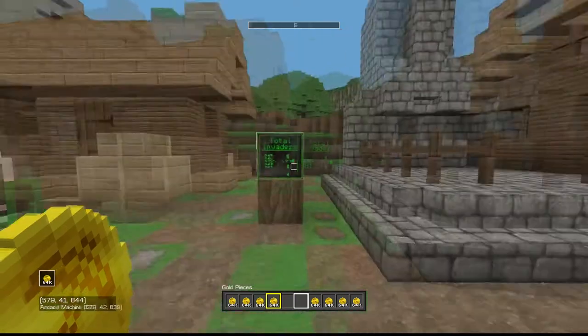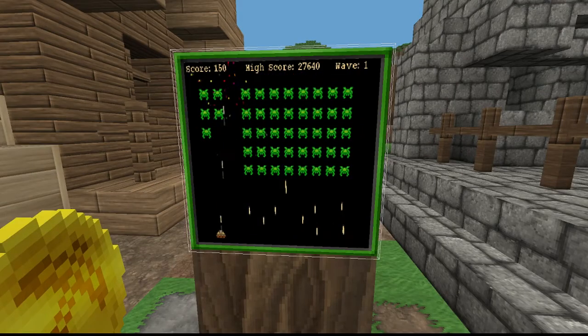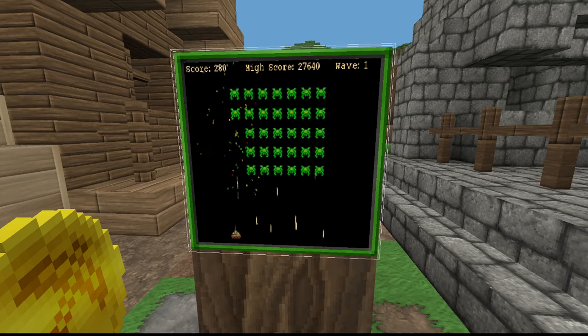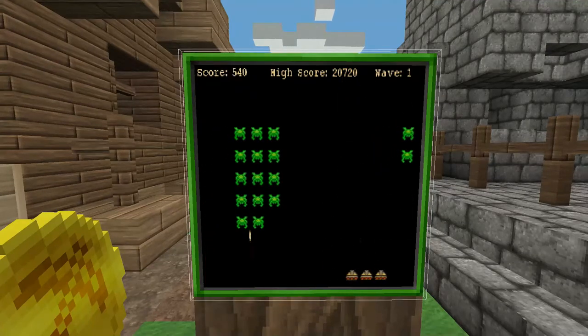Step 2: Grab yourself some gold and jump into the machine. What you're looking to do for the first one to three waves is farm shooters. You can farm shooters by shooting the purple things that come at the top of the screen, and they give you an extra shooter, so that you can basically shoot twice as fast. If you don't manage to get one or two shooters, or maybe even three if you're lucky, by the end of round two, just quit the game. Just get yourself killed, quit the game, start again.